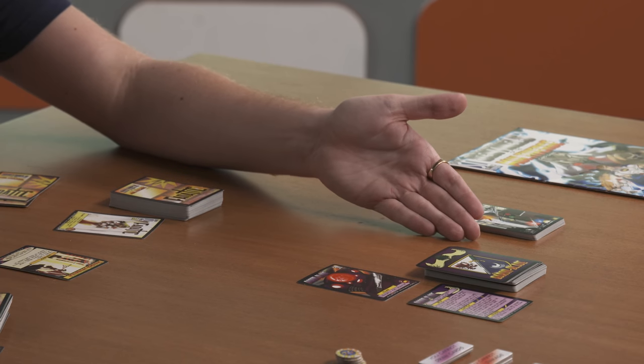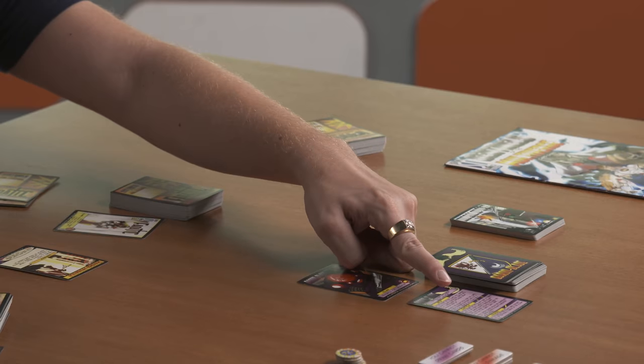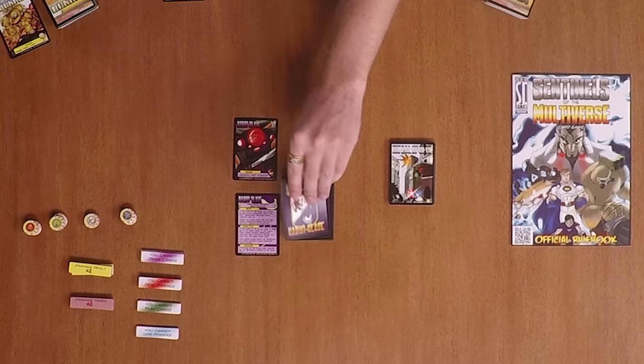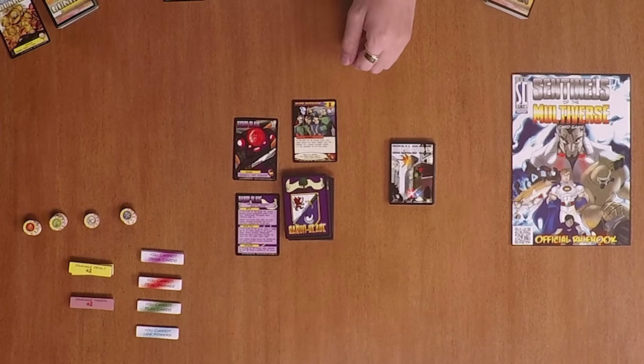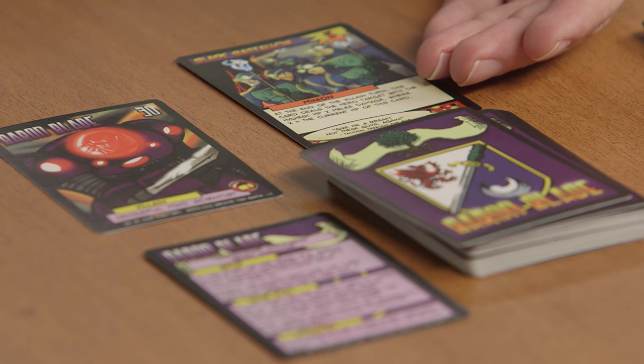This is the beginning of the round. Simply follow the start of turn instructions on your villain card. Draw and resolve the first villain card from the deck, then follow any end of turn instructions on the villain cards.